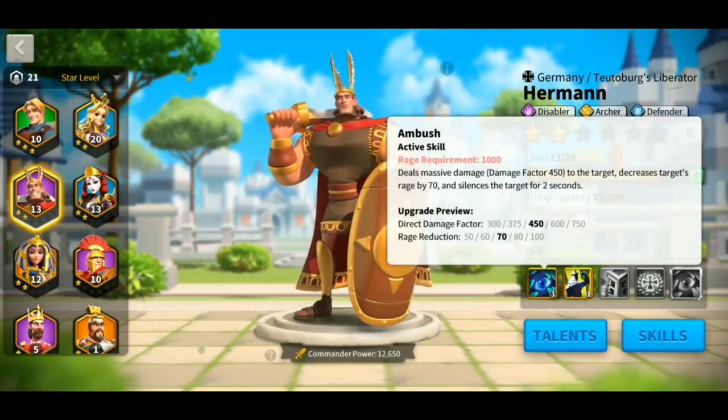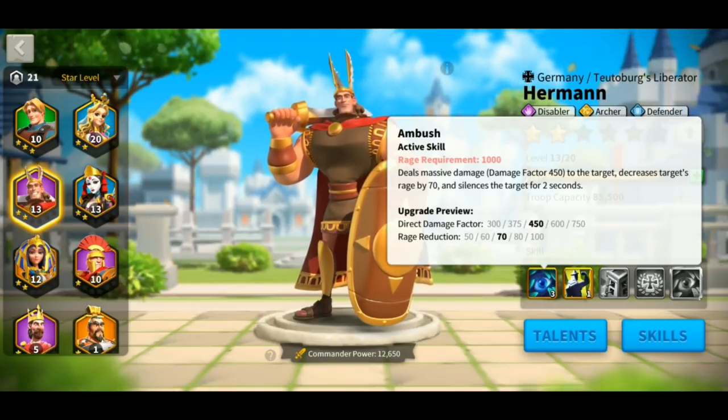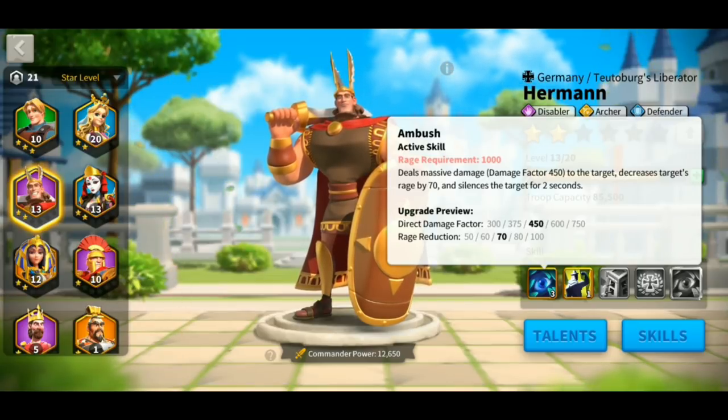The first skill of Hermann is Ambush. It is an active skill and requires a thousand rage. And once Hermann reaches a thousand rage, he is going to cast this Ambush skill and it would deal a 750 damage factor at max level five, and then also reduce the rage of the target by 100. And also it would silence the target for two seconds, meaning two turns.